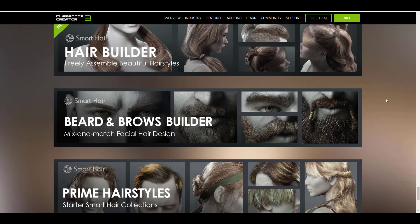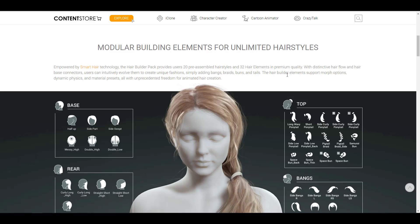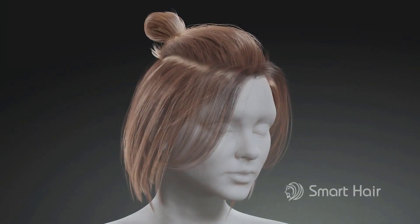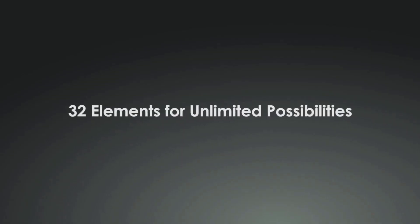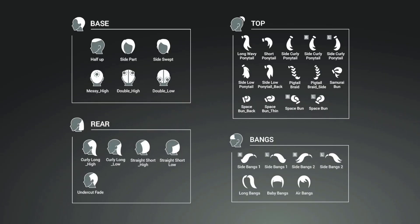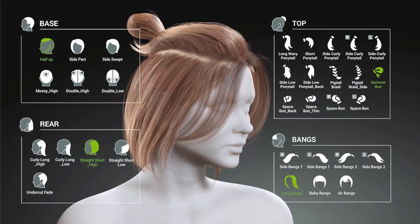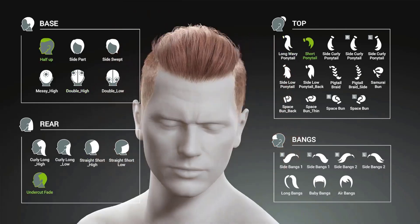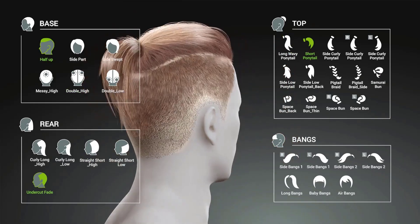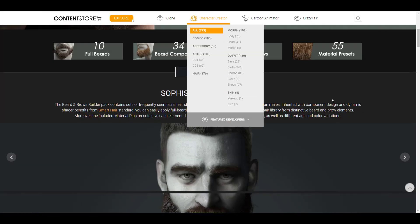The three packs are: the Hair Builder, the Beards and Brow Builder, and the Prime Hairstyle. For those who like to build their own hairstyle, you can take advantage of 20 pre-assembled hairstyles and 32 hair elements that exist with this pack. You can do anything you want — apply different styles of hair, create dynamic phases, and play with material presets that work across the board for any of these packs.